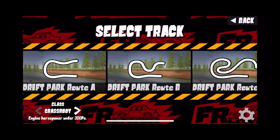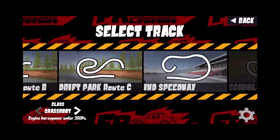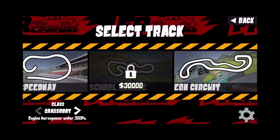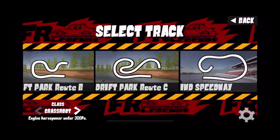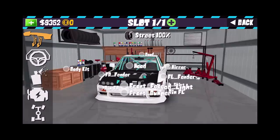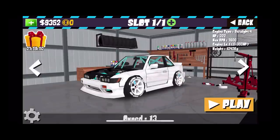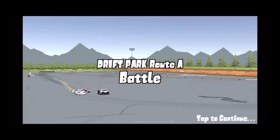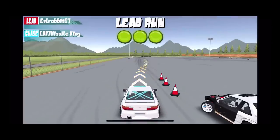We're here today to have a little fun with this game and get into some tandem situations and see how we do. We're going to go into some grassroots drifting. We do have some other tracks — Drift Park A, B, C, Irwindale Speedway, and Yaname. So we're gonna get sideways with this but first take a look at the car.